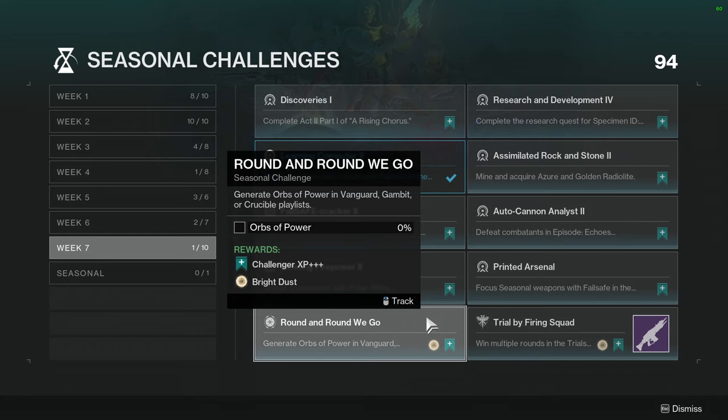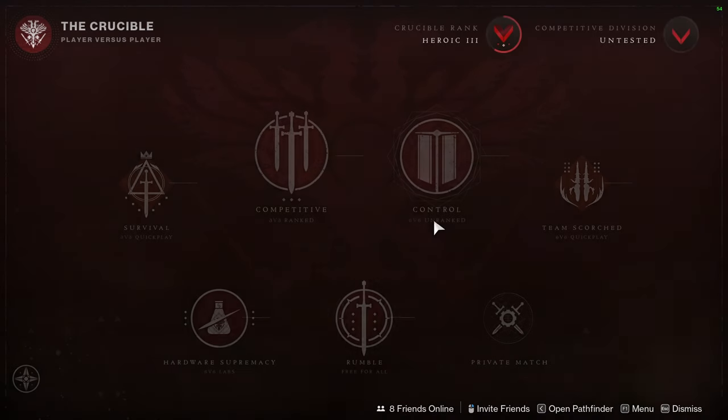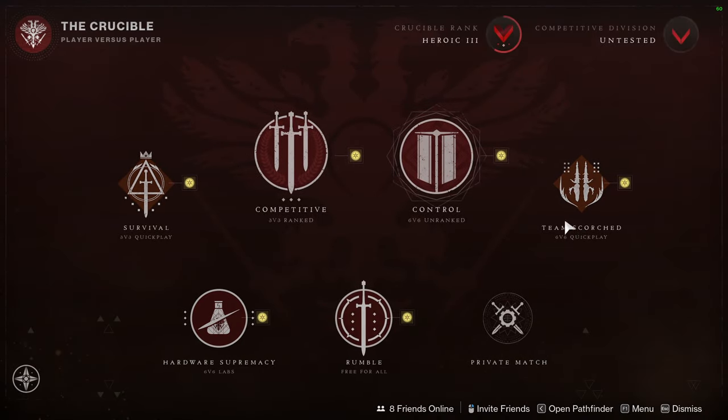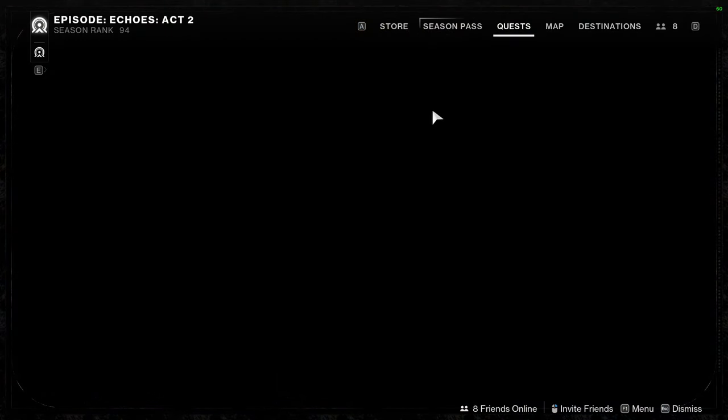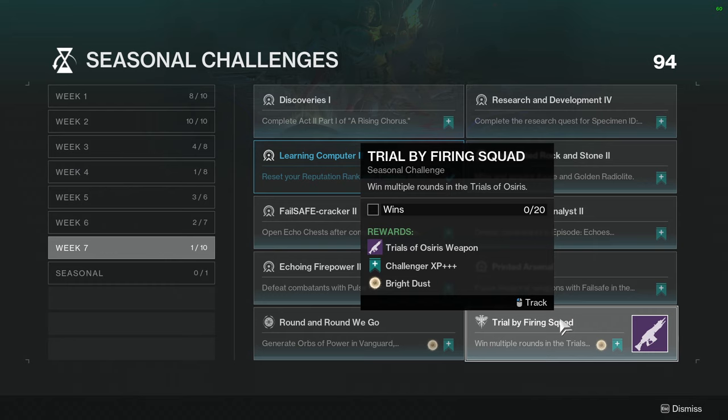Round and round we go: Generate Orbs of Power in Vanguard, Gambit, or Crucible Playlist. I'm probably going to do this in Vanguard with a super that gives you more Orbs of Power, because I don't want to deal with Gambit or Crucible. I was hoping Mayhem would be up so you could complete it faster, but it's not. And then Trials of Osiris — just 20 rounds, which I know can be tedious but it's not that hard.